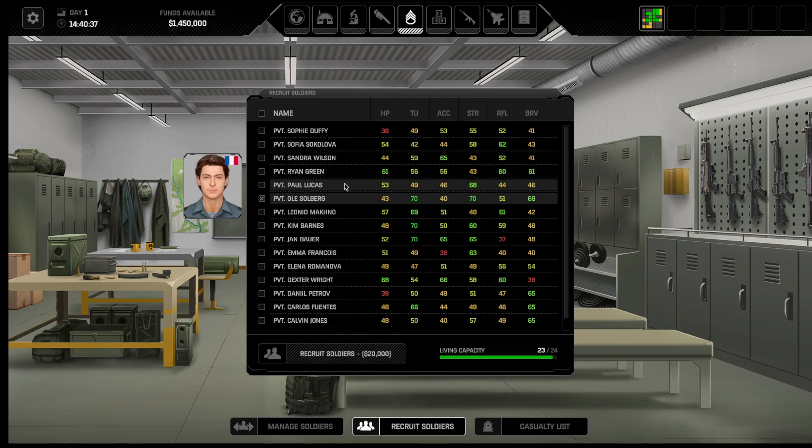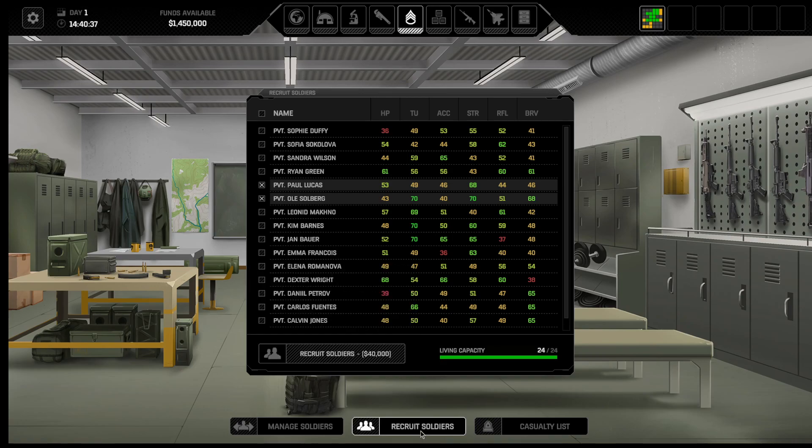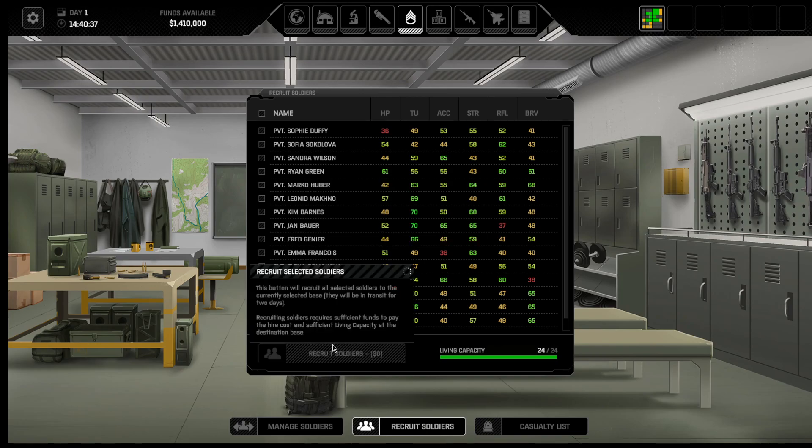Terrible strength on that one. Not a lot of time units, but I think we'll go ahead and grab Paul Lucas because of his strength — it means I can keep him in better armor. Notice it costs more to recruit soldiers now.